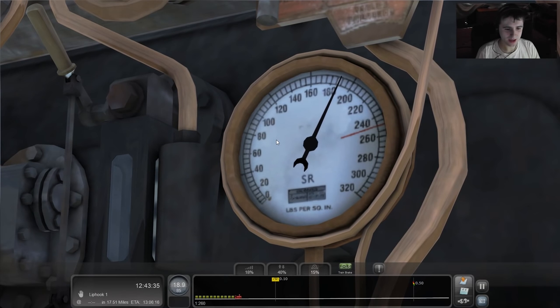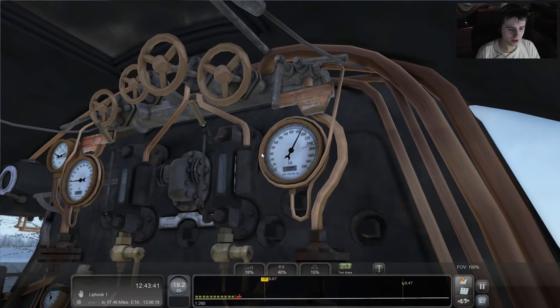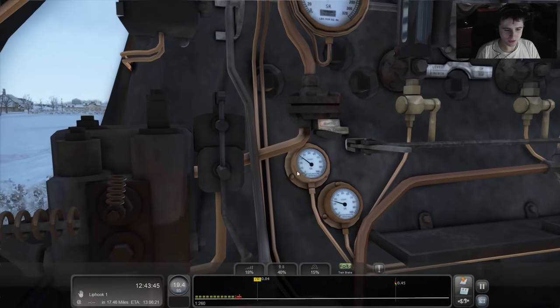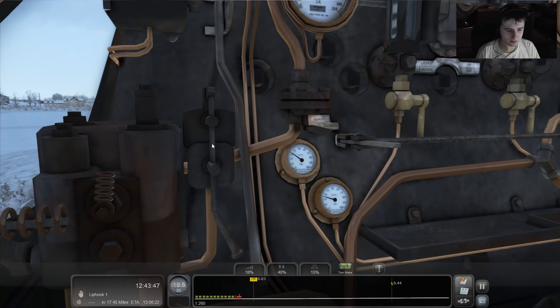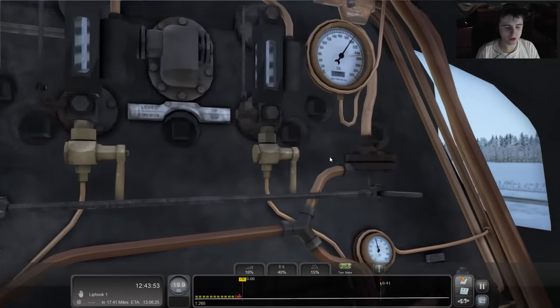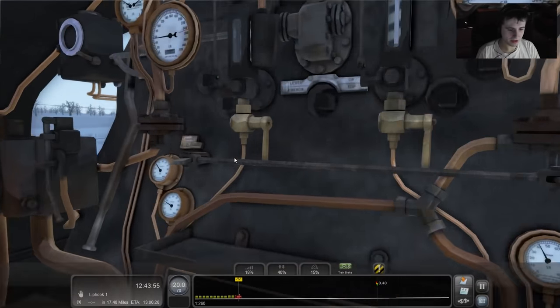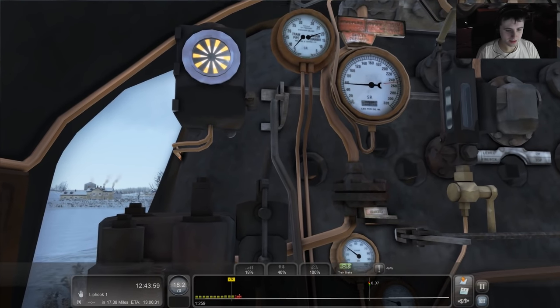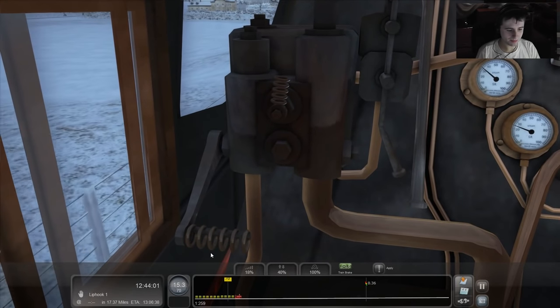It was a nightmare to get the pressure back up on the Black Five. I haven't even got the blower on — I suppose I could put it on. Let me find the blower control. Found it. Switch that on. That should help — oh, it's happening again! You don't get long, do you? I expect I'm supposed to have reacted a little bit earlier.